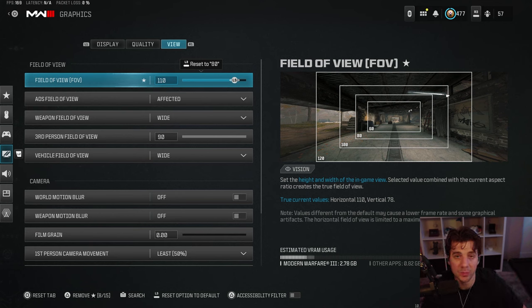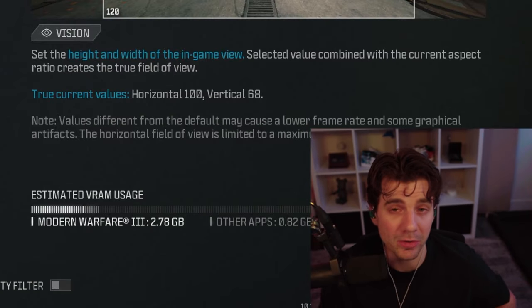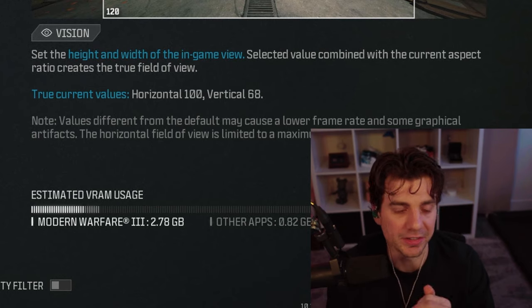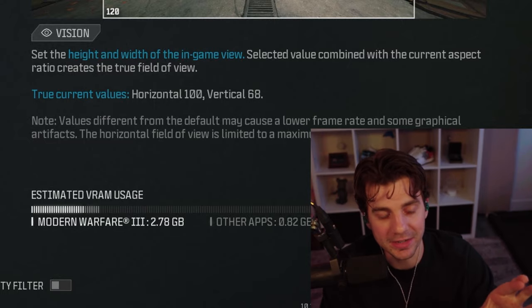For FOV, I play on 110. If you're playing CDL ranked or ranked multiplayer specifically, I wouldn't recommend that. Most pro players play anywhere from 95 to 105. On Phase specifically, Asin plays 105, Simp plays 100, Jaws plays 100 — basically everyone on the Phase side plays 100.